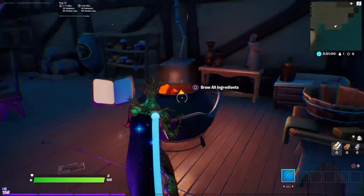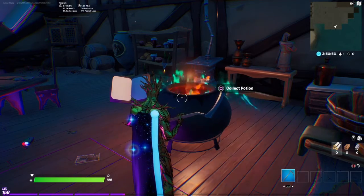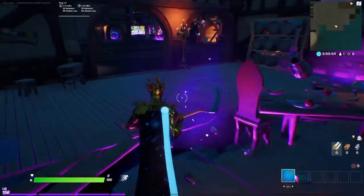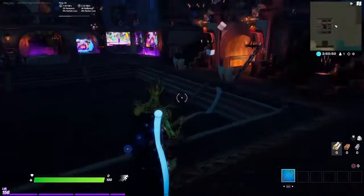Come over to the big cauldron and click 'Brew All Ingredients,' then collect your potion.